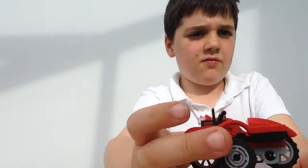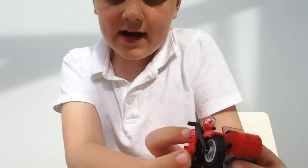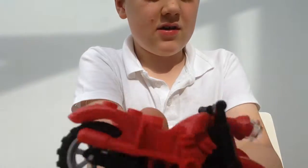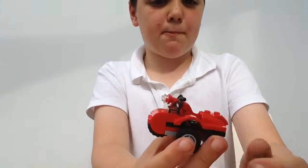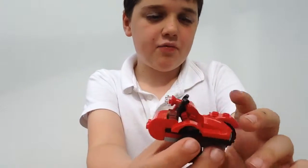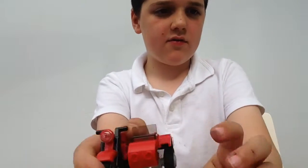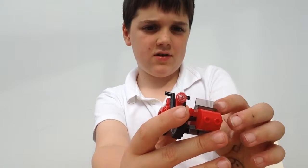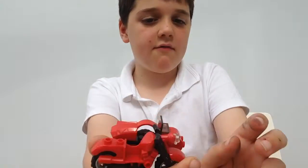Now we're going to move on to the motorcycle. This is what the criminals are going to be riding to get the car. It's got a pretty cool sidecar which you have to build. I quite like the frame for this motorcycle — it uses a mud protector piece and a part used in quite a few mini builds. It's got a windscreen and a light at the front.